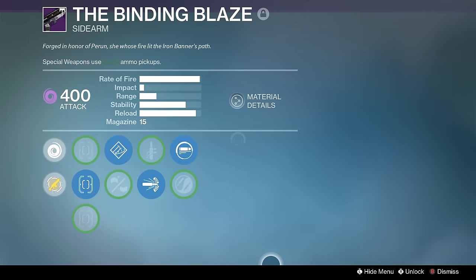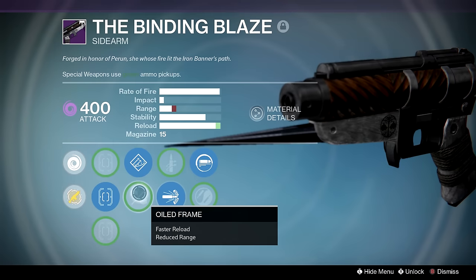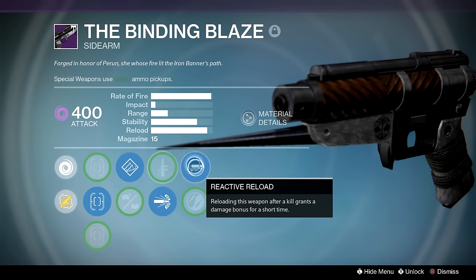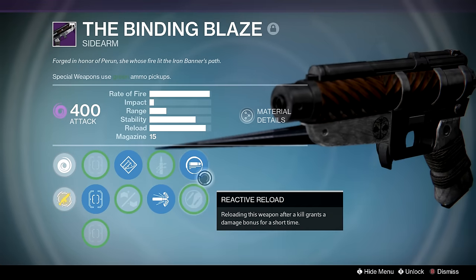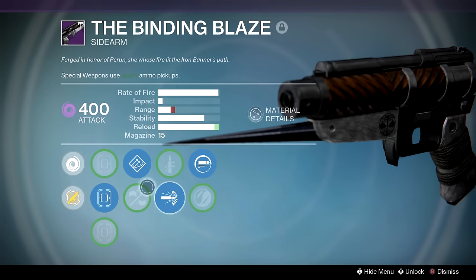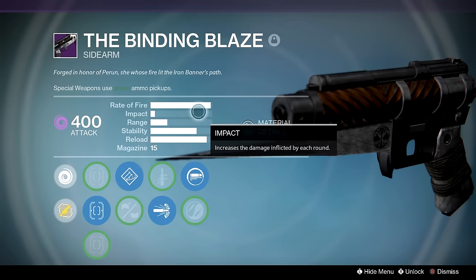Blinding Blaze — another situation where I got too good of a sidearm to pass up. It has High Count and Quick Draw in the middle as options, then Zen Moment and Reactive Reload to pair with Hand Loaded. Pretty much the farthest range I could ever get on this rate of fire and impact.